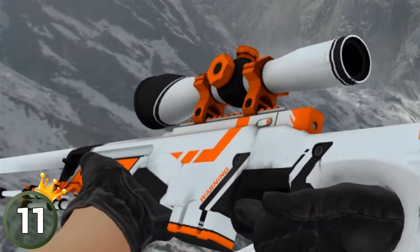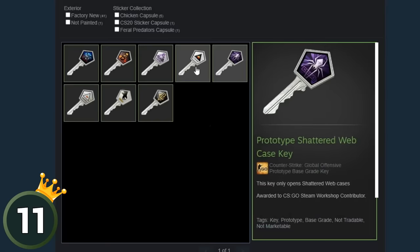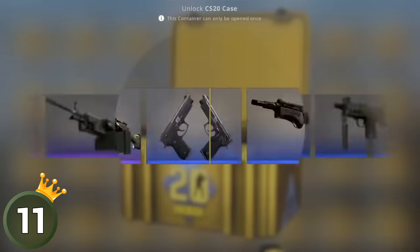When you somehow manage to get your skin into an official case, you'll be rewarded with the same case's prototype key, which is an untradeable item just for you, so you'd always remember your epic achievement of breaking into a case that hundreds of thousands of people are going to unbox.